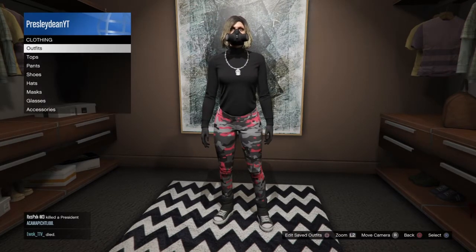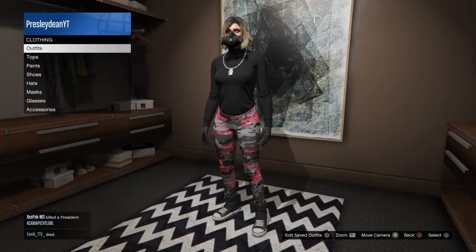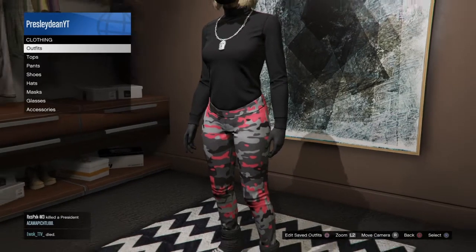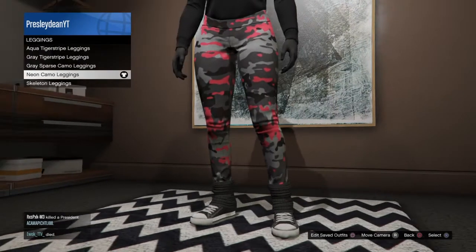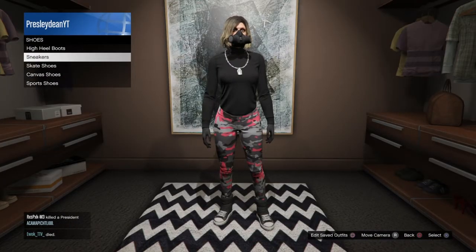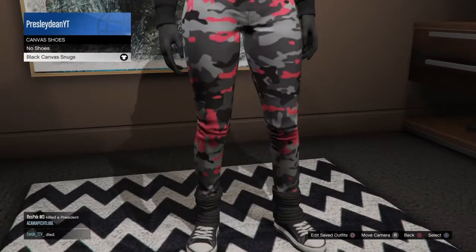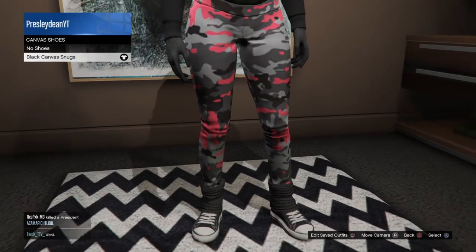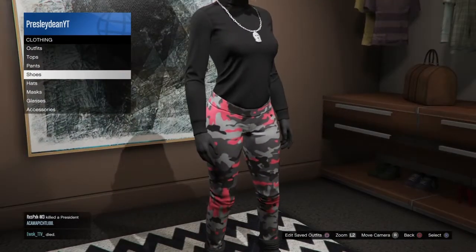Outfit number two — the top part is actually pretty cool because it has my logo chain on it, so you can see my YouTube profile picture logo. For leggings, go with the Neon Camo. For shoes, go to canvas shoes — it's called Black Canvas Nugs. Then put on the Black Con Gloves.